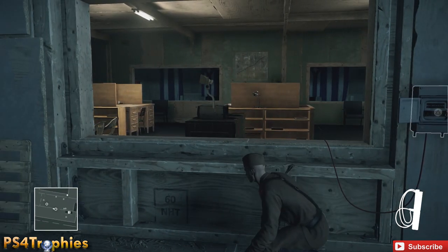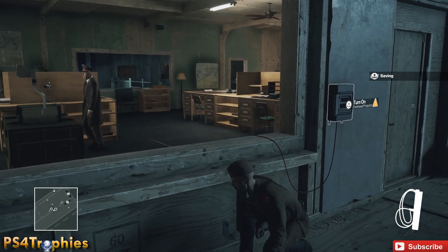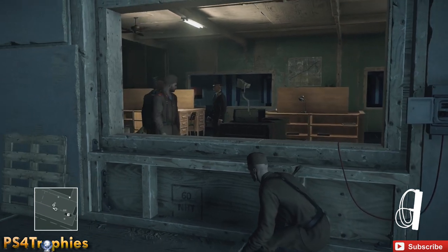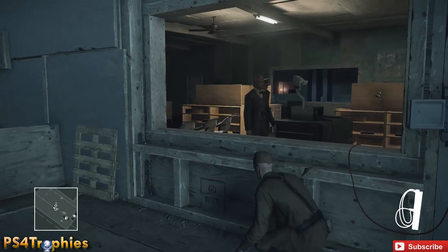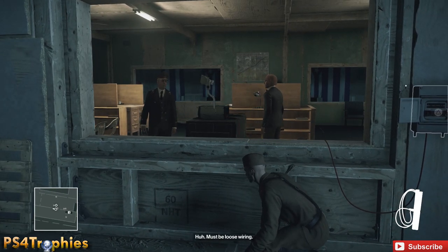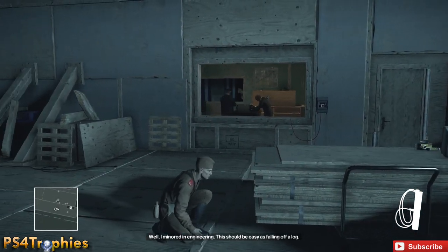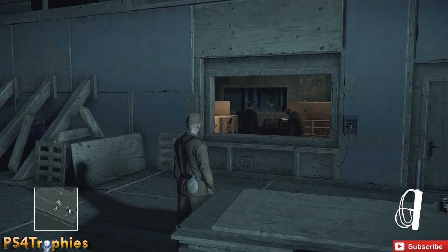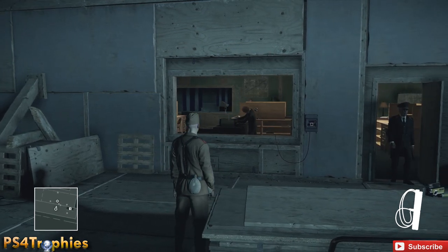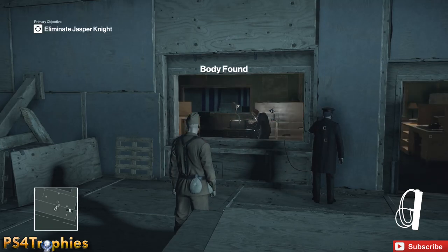Jasper Knight is going to go to the projector, and the colonel is going to come outside to check the power switch. When he turns on the power, it's going to accidentally kill Jasper Knight, getting you the Defection Deterred trophy for completing the Death by Proxy challenge. Here comes the colonel — he's going to hit the switch, electrocuting our target.